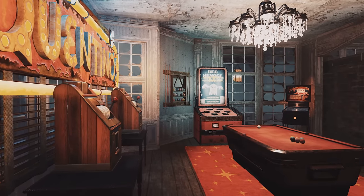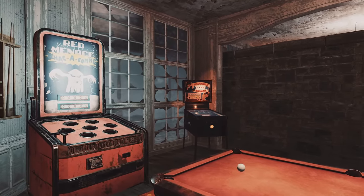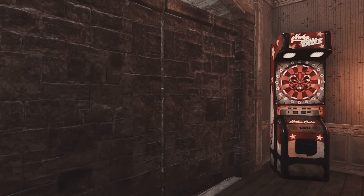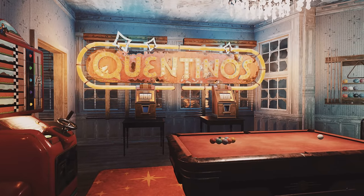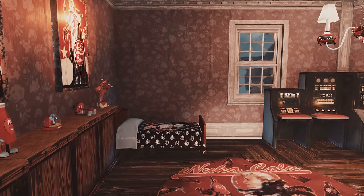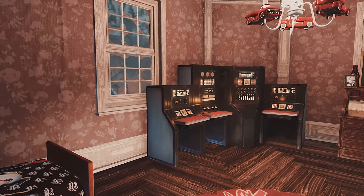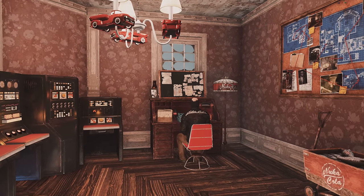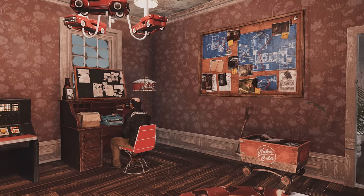I even made myself a little arcade, including a whack-a-mole, a pinball machine, a hidden door I'm going to show how to get into, a dartboard machine, the derby machine, some slot machines, a Quentin's sign, and a pool table. I even went above and beyond with Leo and made him his own little Nuka Cola themed room — he's hands down my favorite ally, so I went above and beyond for him on this one.